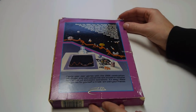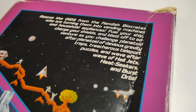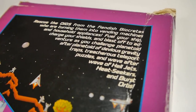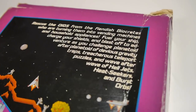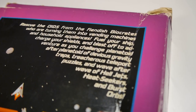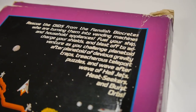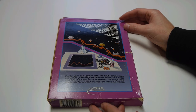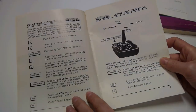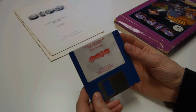The front doesn't really reflect — if you'll excuse the pun — on the gameplay you find within. The back paints a truer tale, with a screenshot, or at least a composite representation of a screenshot, along with descriptive text: 'Rescue the OIDs from the fiendish biocretes, who are turning them into vending machines and household appliances. Fuel your ship, charge your shields and blast off to adventure, as you challenge planetoid after planetoid of devious gravity traps, treacherous teleport puzzles and wave after wave of hell jets, heat seekers and burst orbs.' Well, it certainly sounds compelling. Inside the box we have a compartment containing both the German and English manuals, and also a compartment containing the 3.5 inch double density floppy disk. Let's boot her up.